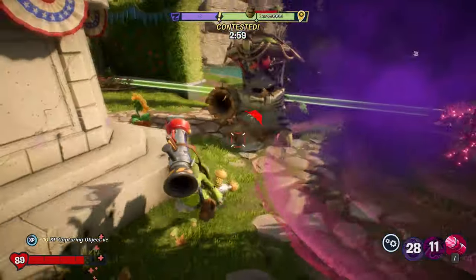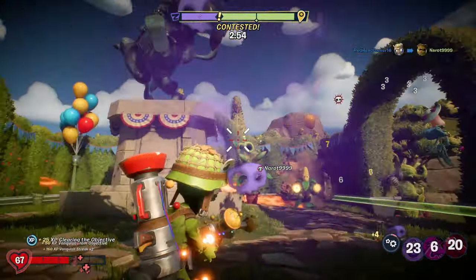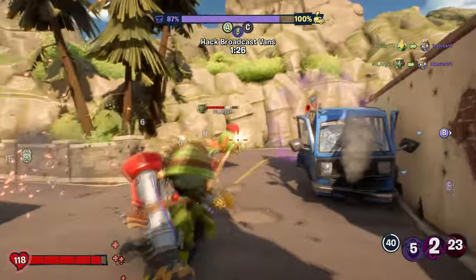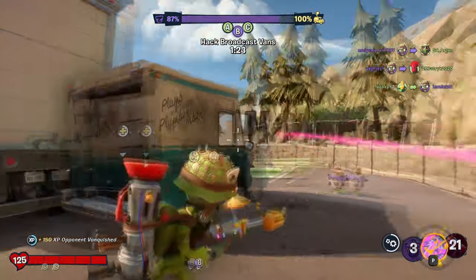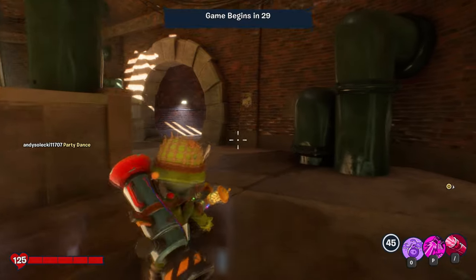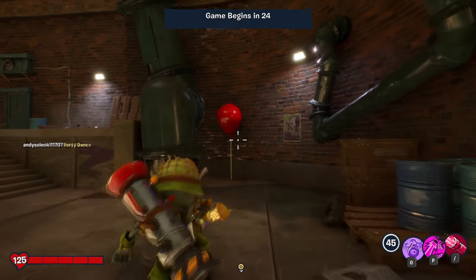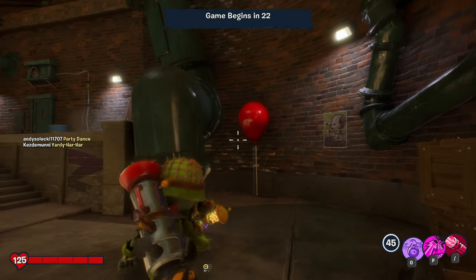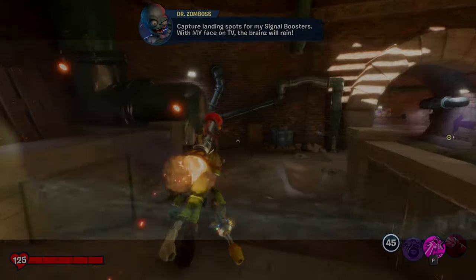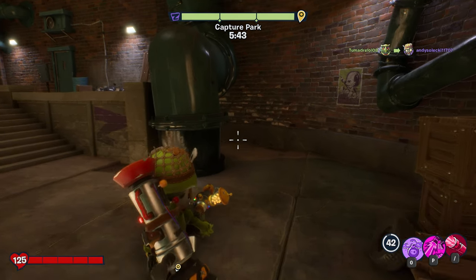Moving on to number 2 — this one is a reference to a more recent film, and you'll know exactly which one as soon as you see it. This one can be found on the Peachy District Turf Takeover map, and you need to be on the zombies team as the easter egg is located in the sewers, which is the zombie spawn room. Inside here you will find a red balloon sticking out of a drain pipe, and if you don't already know this reference, it is referring to the famous drain scene in IT. Just a quick side note — this balloon can be popped and it bursts into confetti, so nothing to be scared of.